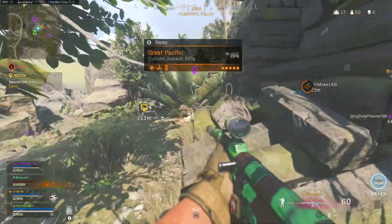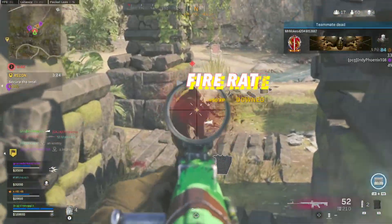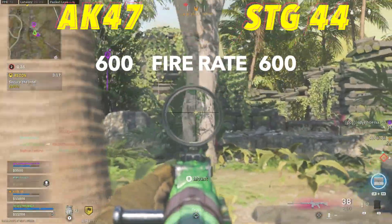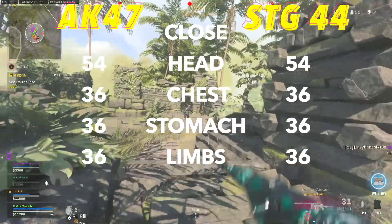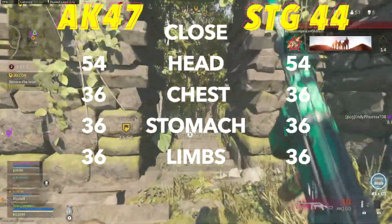The funny part about this comparison is that the STG is actually the same weapon as the AK-47 when it comes to fire rate, damage, and TTK. They're both going to have a 600 fire rate, which is below average, going to make them a little bit less forgiving when you miss shots, and then they're going to have identical damage profiles at close and long range, where they have a 1.5x headshot multiplier with equal damage from chest to limbs, making their TTKs feel super consistent.